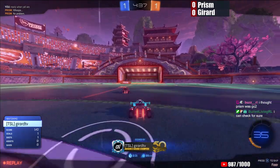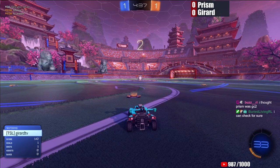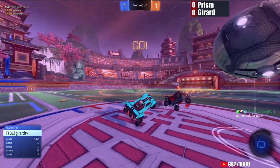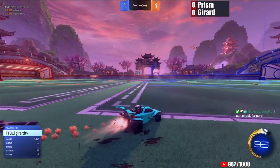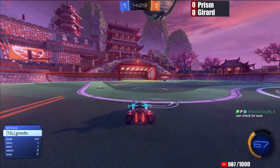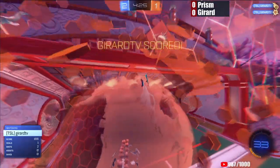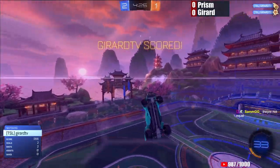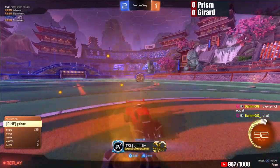Gerard with a nice flick. Prism trying to shadow, not the best jump away. A good strike back and forth. I didn't get to see the predictions in chat, but I imagine they're somewhat equal. I think this is a good matchup based on everything I've seen, and based on the first 30 seconds, I have no reason to believe otherwise. Prism going to play this back wall defense and make it really easy on Gerard, trying to get that early pre-jump, giving lots of space.